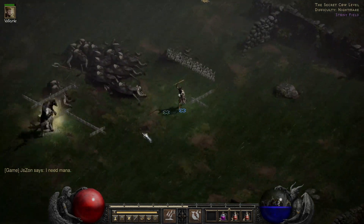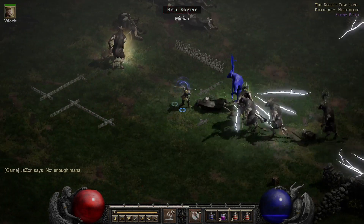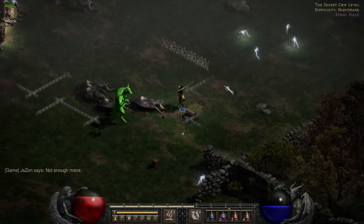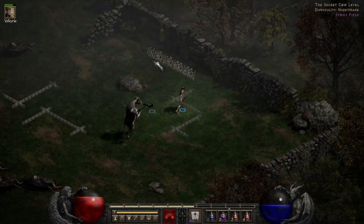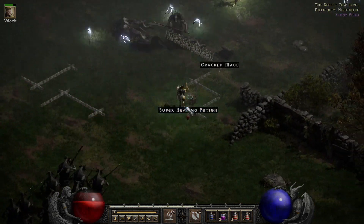I don't know what a grim shield is worth — I imagine it's not worth a ton. I'm kind of looking for armor bases. Armors are usually worth a lot. This guy's immune to lightning, so let's get away from him. Or can we break his immunity with lower resist? It's probably not really worth it, let's just run away.